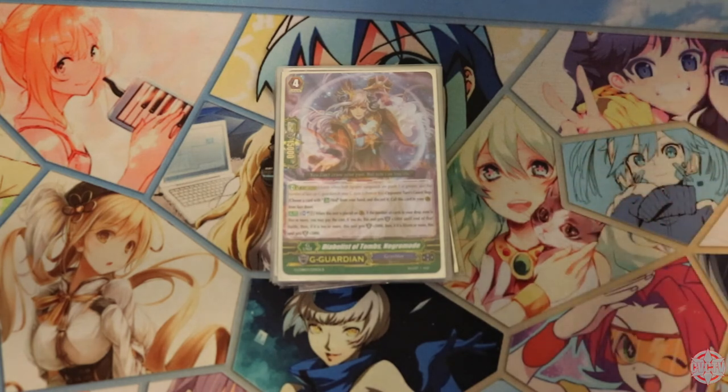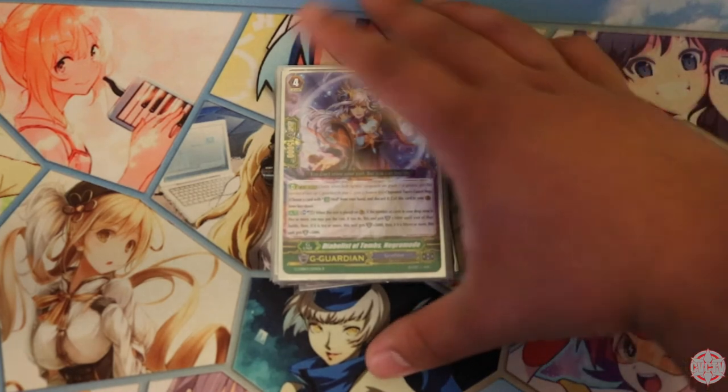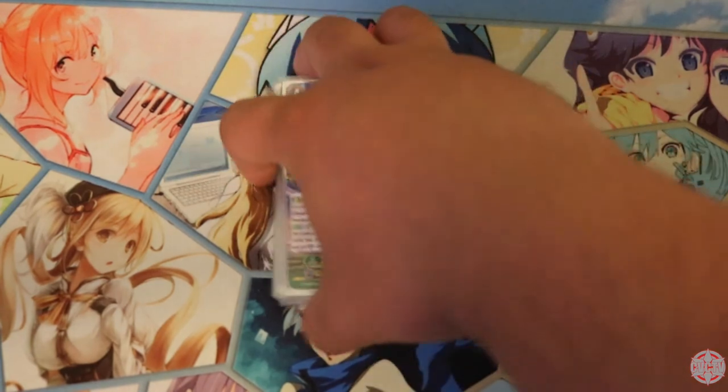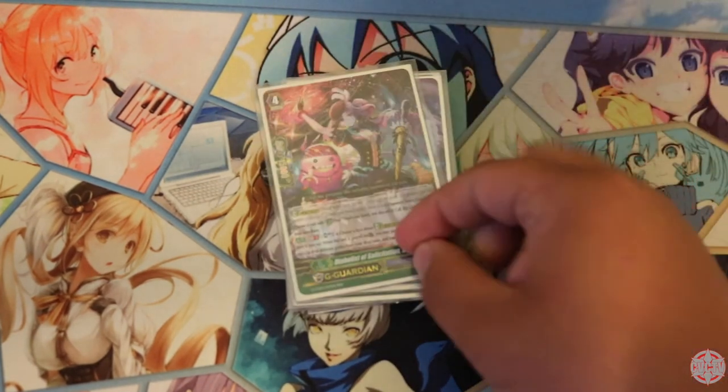Most often than not, you're going to get that plus 15k shield, making her a 30k shield. This is just very good — you want to have it at one. Next, we play the new Fires Collection G Guardian — Diabolus of Solicitation, Negra Mona. It really is a Guardian Flip, as I've coined in my vlogs. So you want a Guardian Flip, and you get the Superior Call of two cards from your drop zone of different grades, and put them to the Guardian Circle.